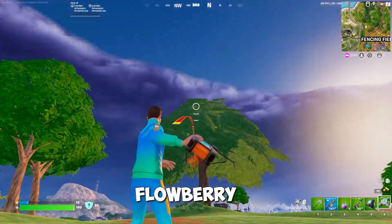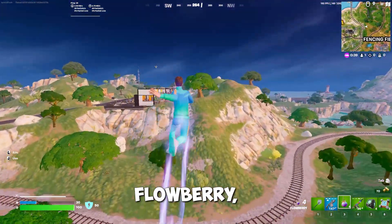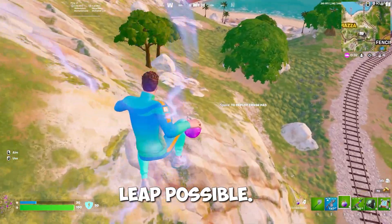First off, you can Flowberry rotate with the Crash Pad. You throw the Crash Pad onto the ground towards the direction that you want to rotate. Then you pop your Flowberry or your Flowberry Fizz, then you run and slide into the Crash Pad for the most momentum and the farthest leap possible.